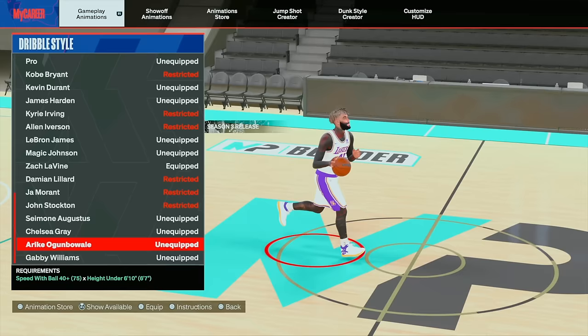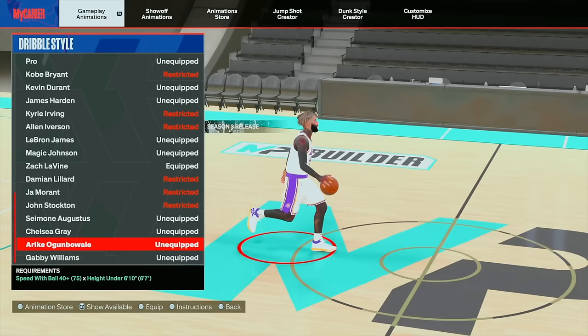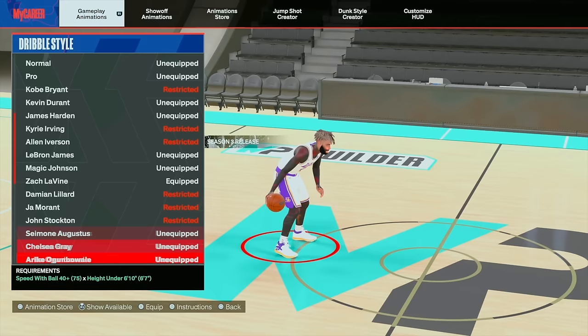Arike also gives you the misdirection — the wide one — the diagonal down quick glitchy misdirection, like a Michael Jordan dribble style. I don't have Michael Jordan unlocked yet, but I know how it looks and feels because I've used it in 2KU. I've been using Arike for this reason.